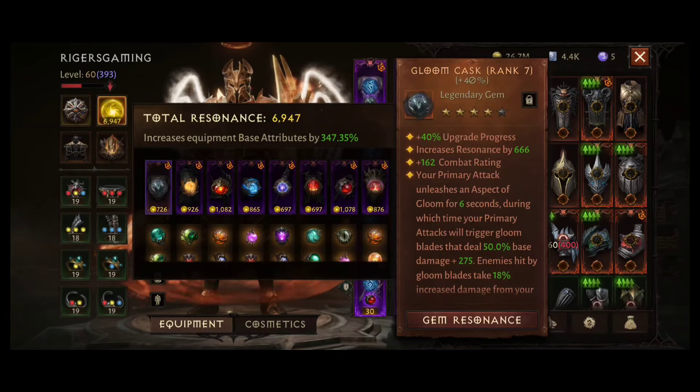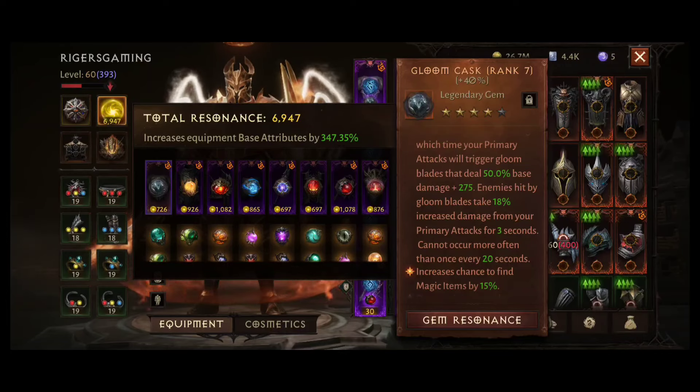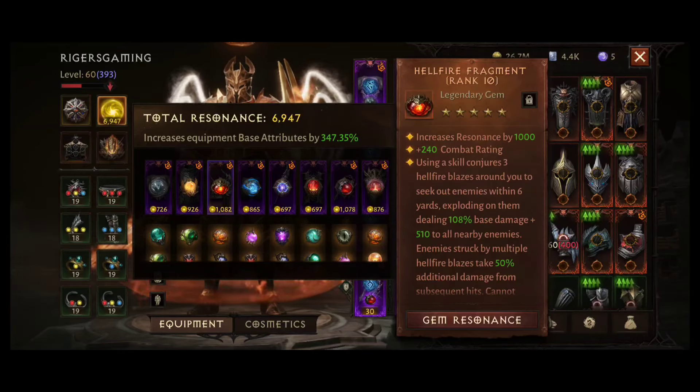Now let's start with my Gloom Cask. Gloom Cask is a strong gem for increasing your primary attack damage, and the blades deal a good amount of damage too. Then my Phoenix Ashes — I like this gem for PvP, but for PvE I have the auxiliary gem Battle Hope here. Then my Hellfire Fragment — I don't have any auxiliary gem here because at level 10 the damage from Hellfire Fragment is not so bad.